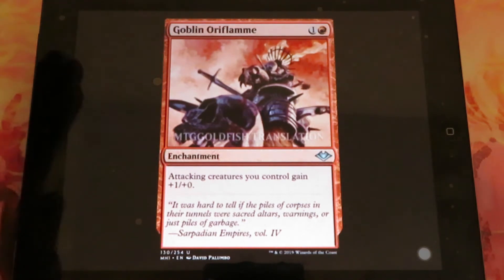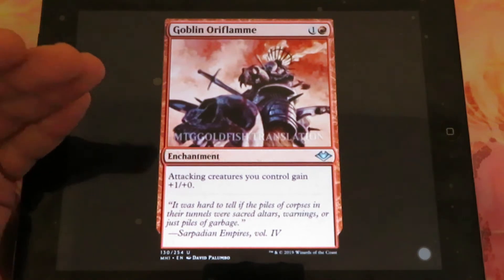Goblin Oriflam: one and one red, it's an enchantment. Attacking creatures you control gain plus one plus zero.